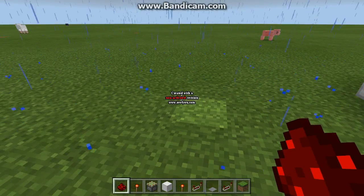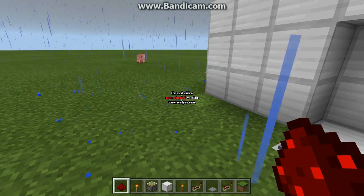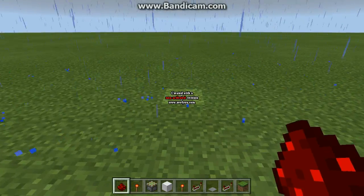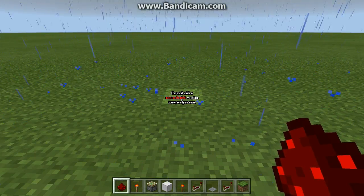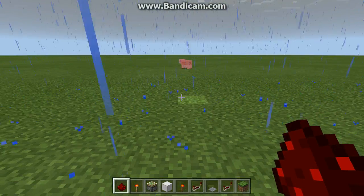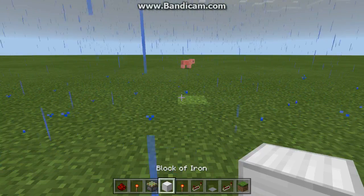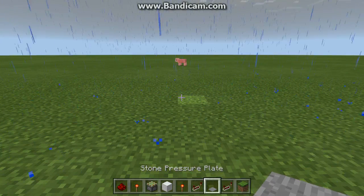So now let's move on to building this door. First of all you're going to need the materials that are in my hotbar right now. You're going to need some redstone, a redstone torch, sticky pistons, a block of your choice, a redstone repeater, and a stone pressure plate — or wooden, if you prefer wooden.